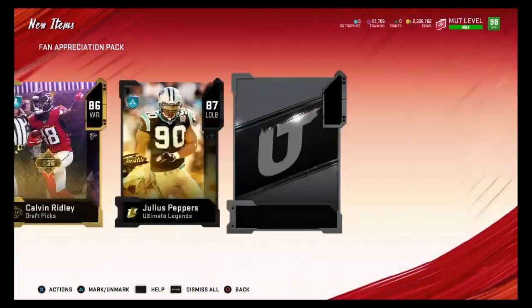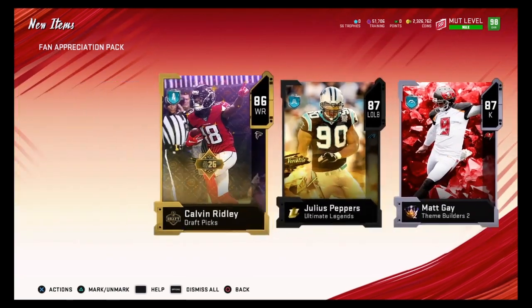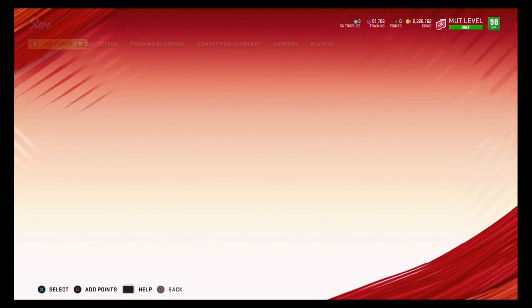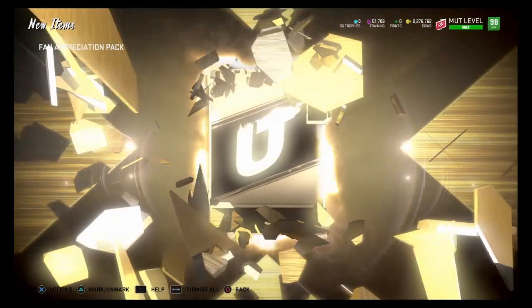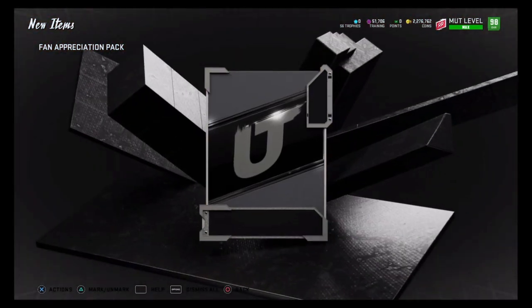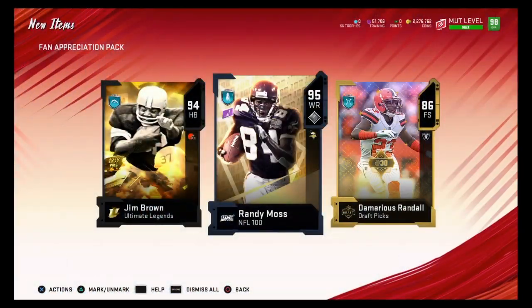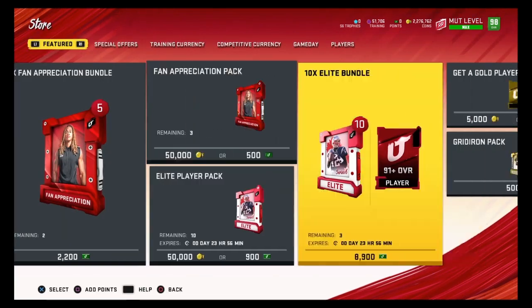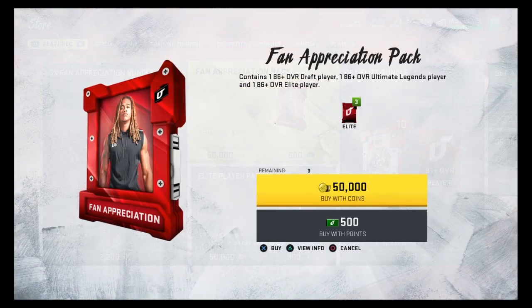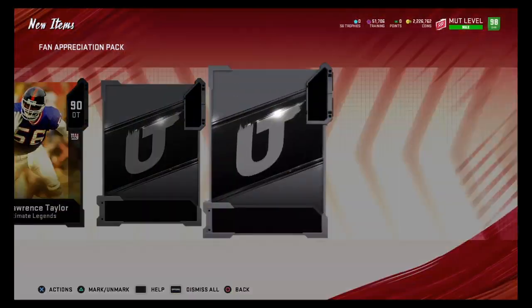We'll open a few of these packs while we wait for the challenges. Draft player — we get an 86 Calvin Ridley. We only get three slots in this pack, that is terrible. I thought usually these fan appreciation packs in past Madden gave you five slots. Ultimate legend we get 94 Jim Brown, draft we get another 86 Demariyus Randall, and we get a 95 Randy Moss — holy crap, that was a good pack!